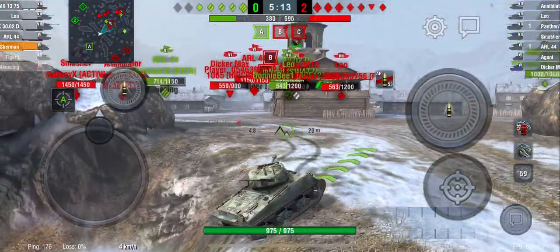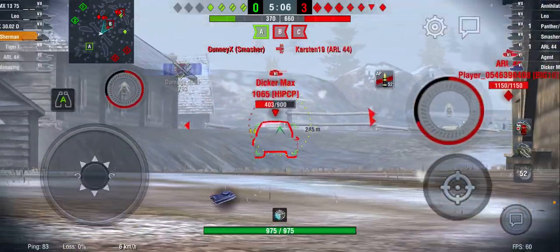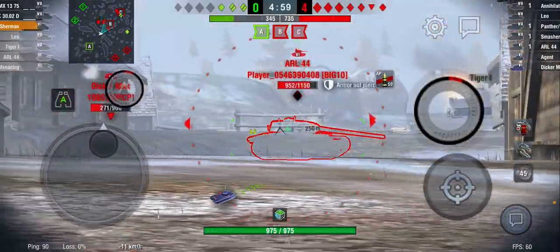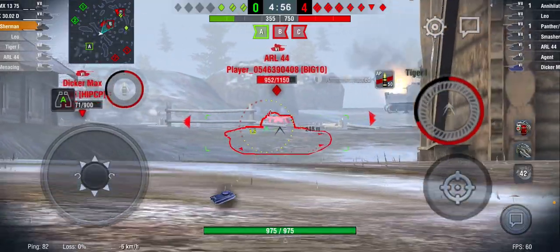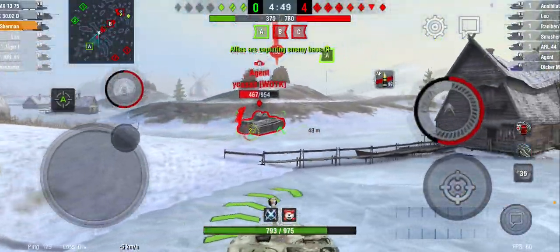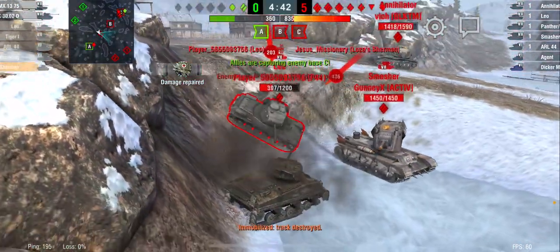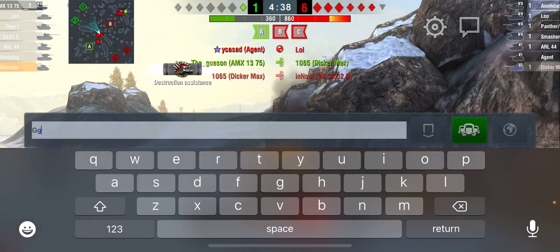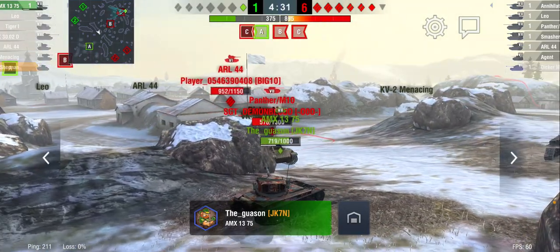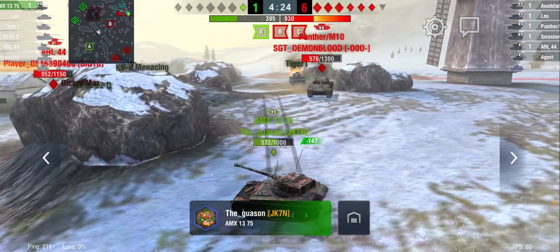I'm going to pull down here — I don't want to take any shots from some of those tanks. I'm just going to kind of wiggle back and forth here. We baited a round from the Dicker Max. It's a 3 versus 7 now. I'm going to go for this ARL — bounce that shot. I am alone. I have no idea what that shot was. As you can see, tier 7 — not exactly able to do that much. I guess I could have gone with my heavies, but we still would have lost that anyway. There wasn't much I could do, not when they had an Annihilator and a Smasher on their team. Did not go quite so well.